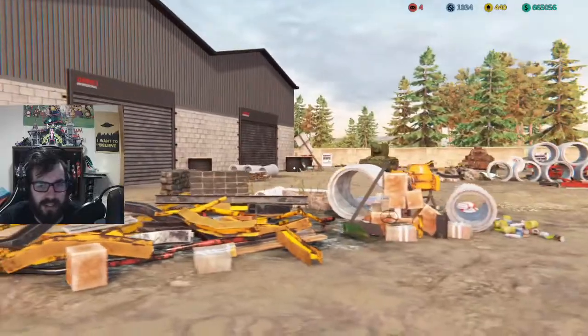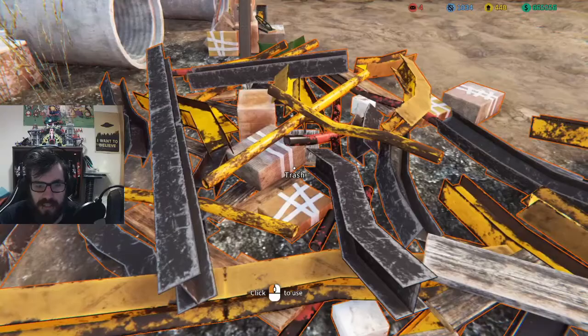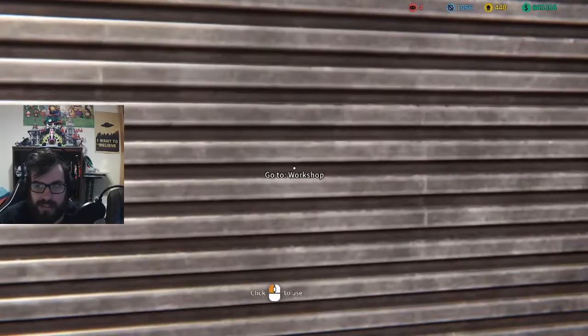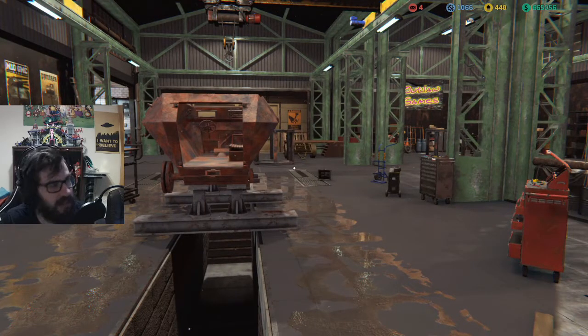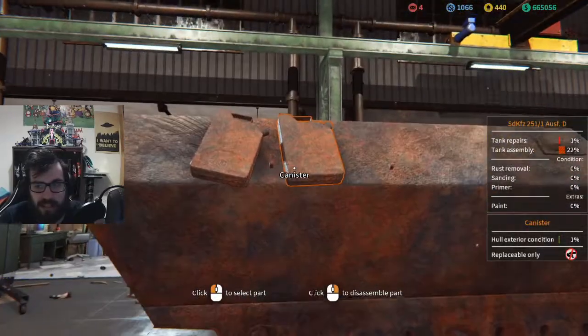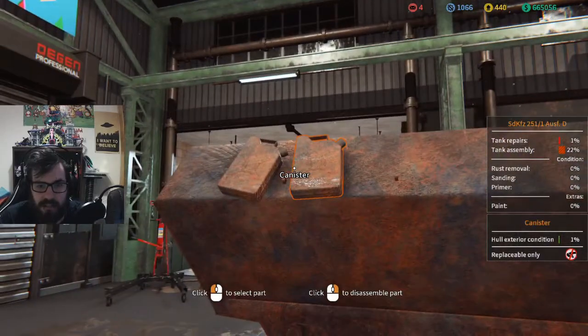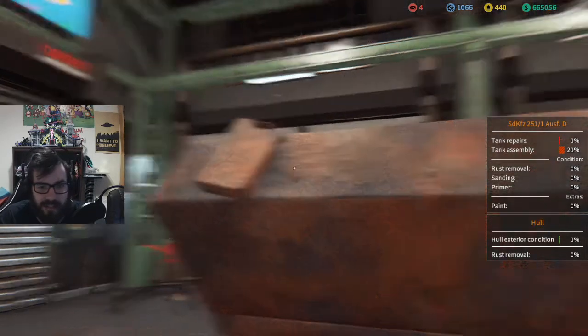You'll notice I have a couple of tanks scattered in my workshop. We'll get some scrap metal — 32 scrap, that's not bad. Scrap metal will turn out very useful in a bit and I'll show you how. We do this half-track slightly differently than the others. The first thing we need to do is get rid of all the parts which cannot be repaired.